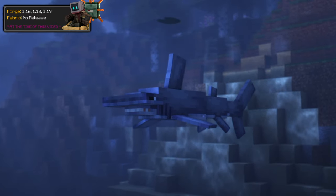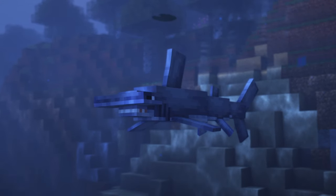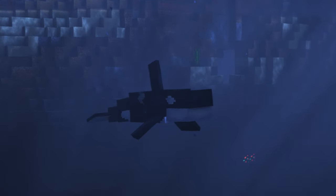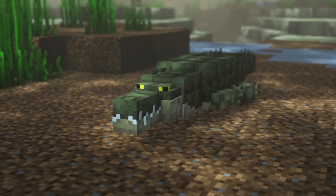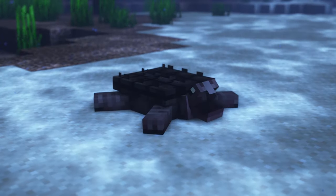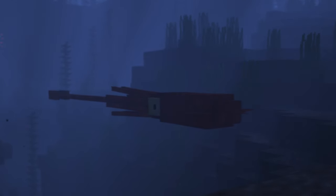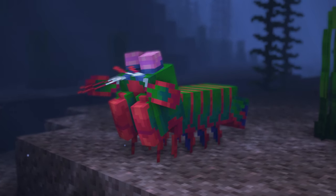While not specifically themed around oceans, Alex's Mobs adds several aquatic mobs into Minecraft. You can find mudskippers, crocodiles, orcas, lobsters, seals, whales, snapping turtles, shrimp, giant squid, and more, spread across different biomes within your world. With this being Alex's Mobs, you can expect them to have some interesting behaviors and drops. The mod also adds many other mobs based around real and mythical creatures.